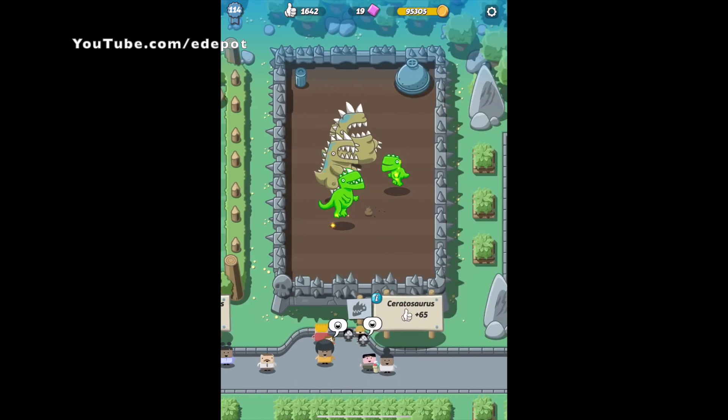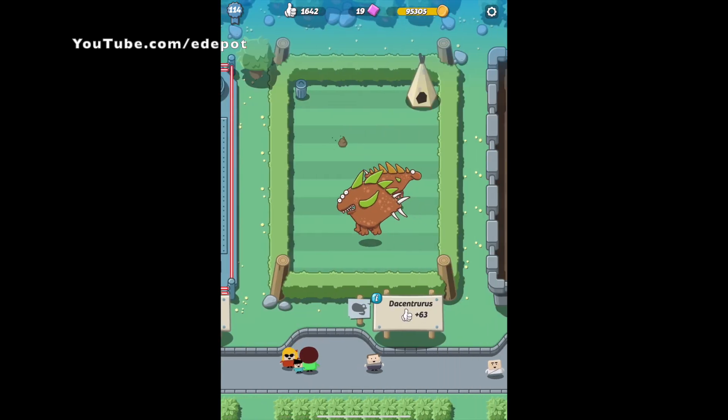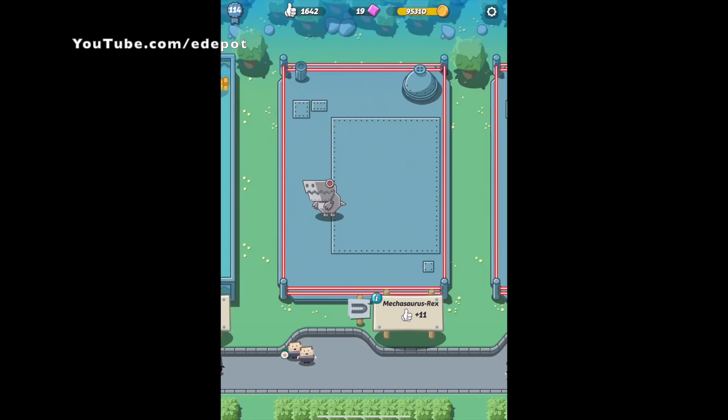The bigger they are, the further along in their evolutions that you can see that I have found. You can also pick up some of the proof to collect into coins and some gems as well.